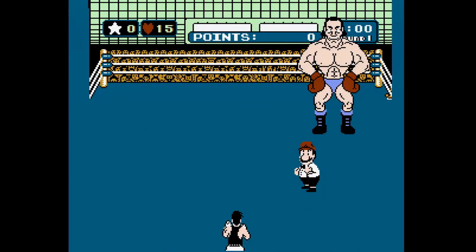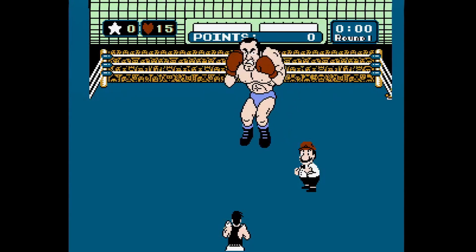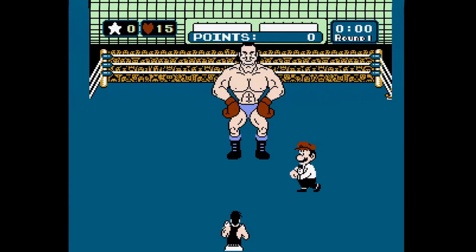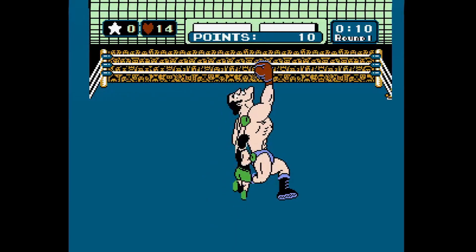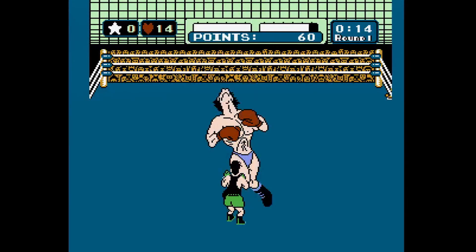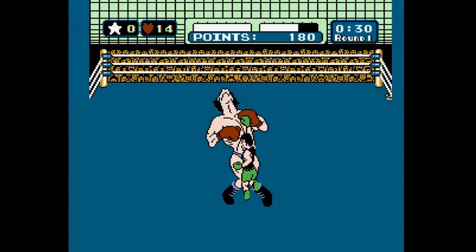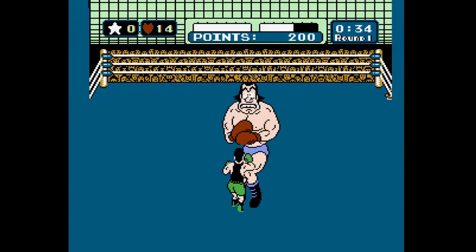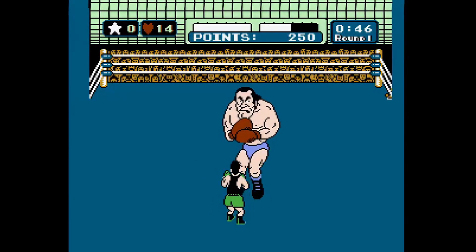The basics of the game are very simple. Your character is in a fixed position, and can dodge using left and right on the D-pad. Holding down makes Little Mac block, and pressing down twice causes him to duck. The A and B buttons are used to punch with your left and right, respectively. By default, you will try to punch your opponents in the stomach, but if you hold up at the same time, you will go for a punch to the face.